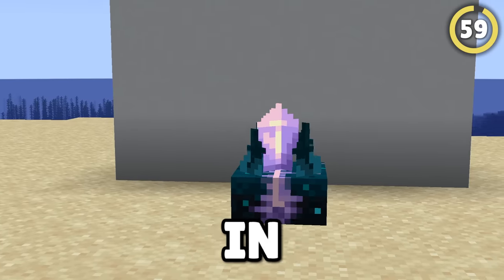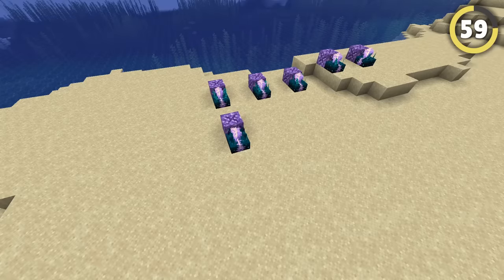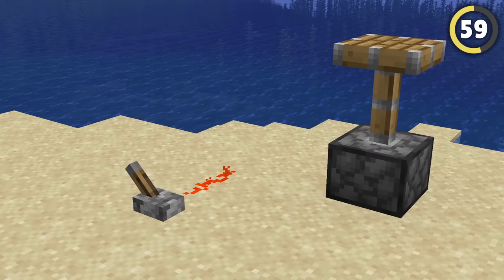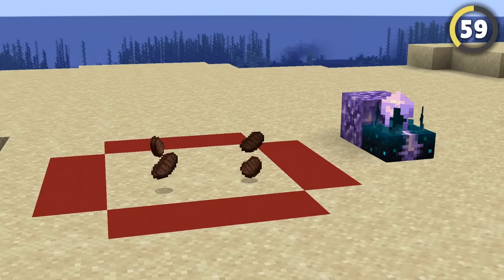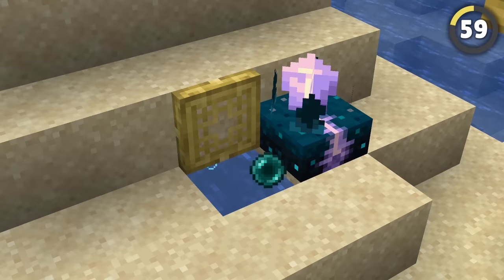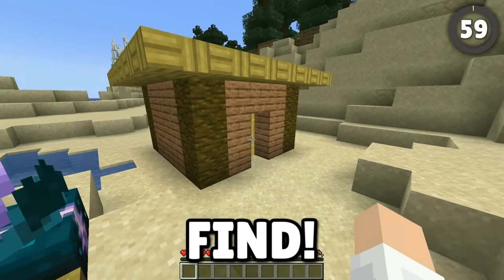The most underrated item in 1.20 is the calibrated sculk sensor. When you place an amethyst block next to it, it'll relay any signal it gets to any other nearby sensors. Using this, you can create essentially infinite wireless redstone that's only activated by certain noises in certain places. So if you eat a piece of food here, the sensors will relay the signal along and teleport you using an ender pearl stasis machine — making your base literally impossible to find.